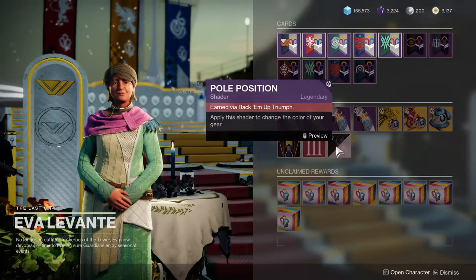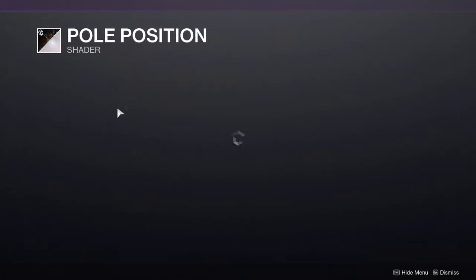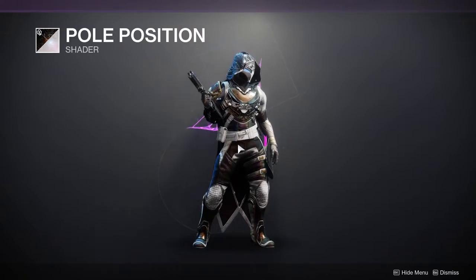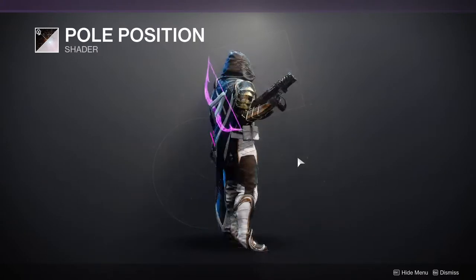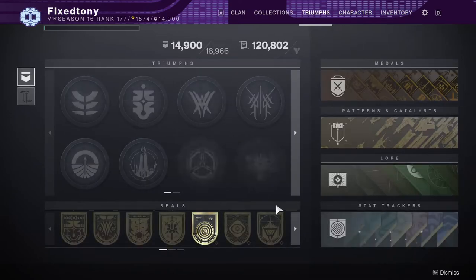There's a burning shader here — from a distance it looks cool, though I'll probably be disappointed since it won't have changeable colors. Wait a minute — okay, this isn't pure black, it's more of a charcoal brown-black. But this actually looks really good! How do you get this shader? It says earned via the Rack Them Up Triumph.